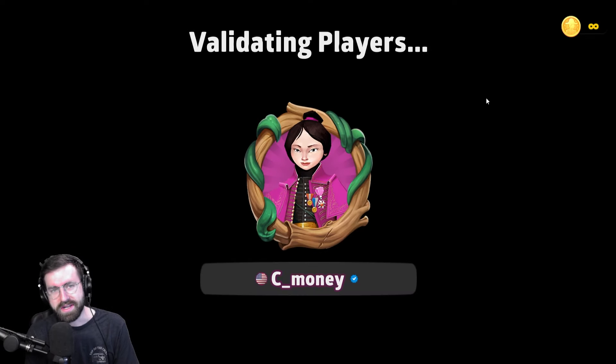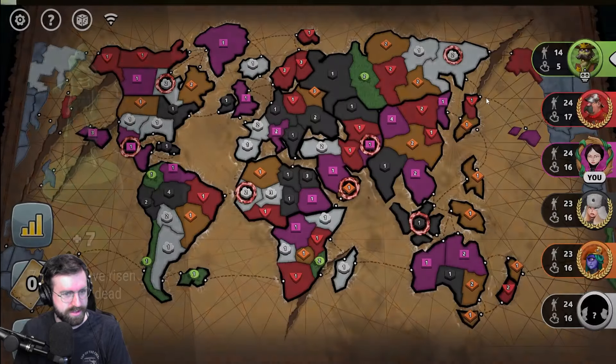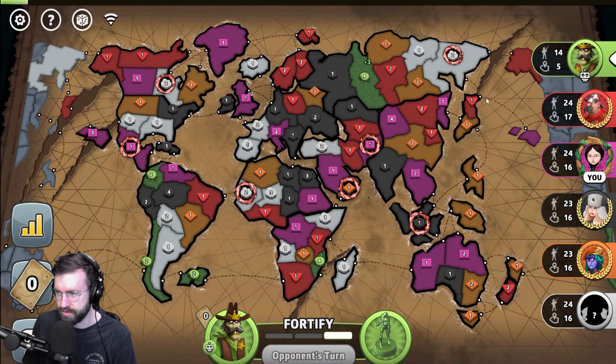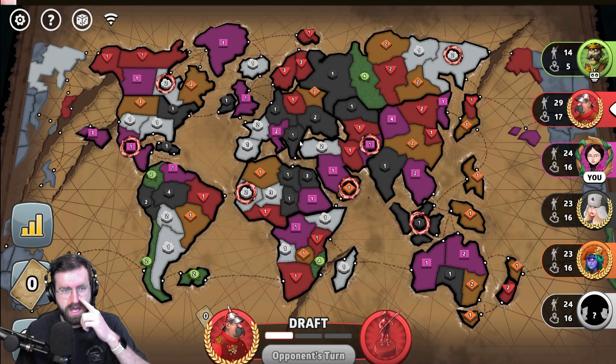Welcome back, everybody. I am C-Money. I'm a Grandmaster-level Risk Global Domination player, and today we are playing in round four of the Kill Pete Open Tournament 2. We're playing as the pink player out of the third position — really the second position if you don't count the zombies, because this is a zombies mode.